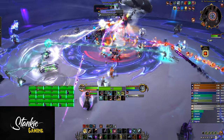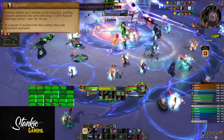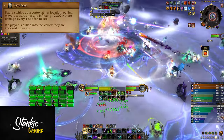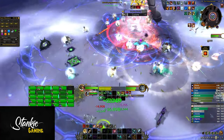Speaking of violently rotating columns of air, there's also Cyclone. The boss whips up a vortex at her location in the middle of the main platform, dealing ticking raid damage and pulling players toward her. If you get sucked into the middle, you get knocked far up into the air.